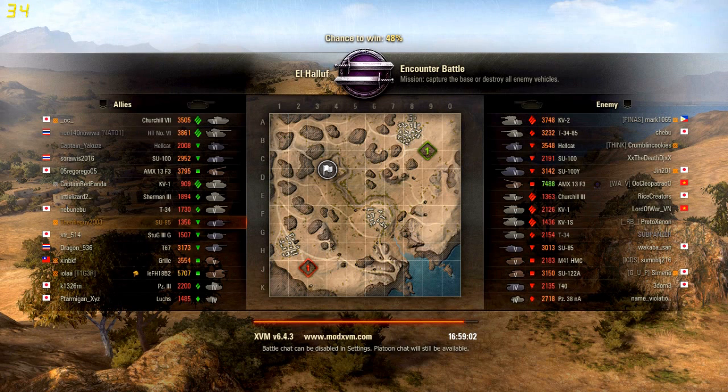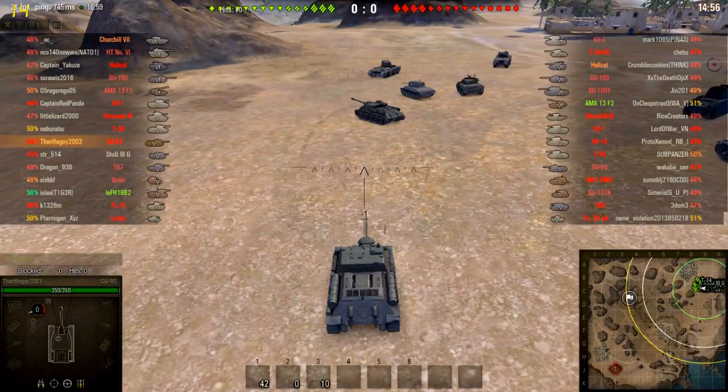The next map we are playing is El Halvor. This time we are mid tier — the top tier is 6 and the bottom tier is 4, but there are only two tier 4 tanks on our team and on the other team as well. Apparently XVM mod tells us that we have a 48% chance to win. Let's hope we can actually win it.